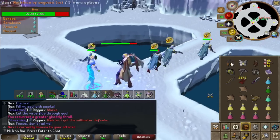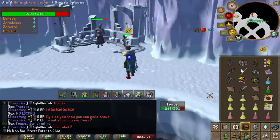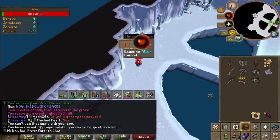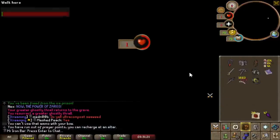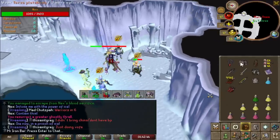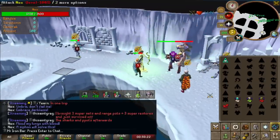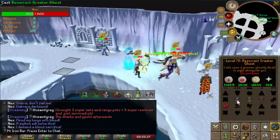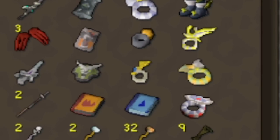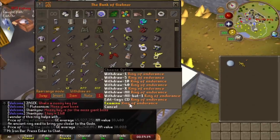Holy damage — that was so fast! That pushback — that's how you do it! I healed with redemption — one HP back. The Torva platebody is tanking right now. The rubies are going hard — three in a row, oh my God! I love how Ring of the Gods is gigantic in the bank, and then you have Ring of Endurance, the most expensive ring in the entire game — double the price of Ring of the Gods. And it's puny. Look at this thing — it's so cute.